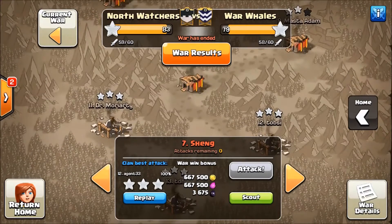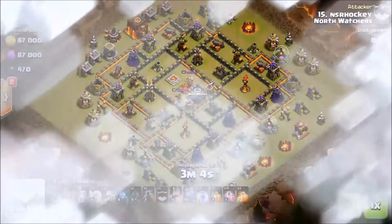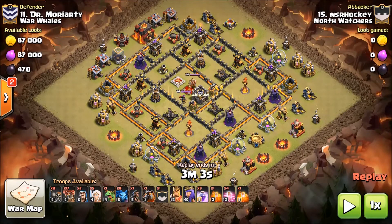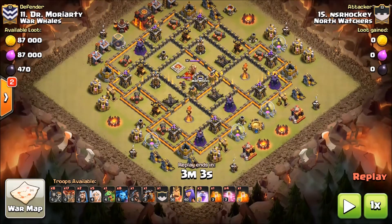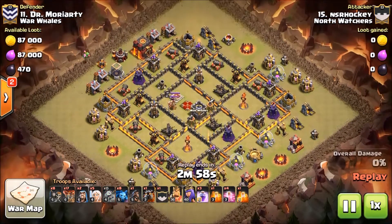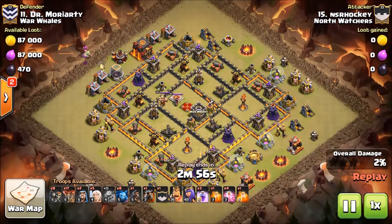That's number eleven, and it is a queen wall balloon. This base obviously is not max, but neither is Hockey's heroes, so it's tip for tat. His hogs are not max; I'm not really familiar with their troop levels so let you guys know in the comments. But a base like this cannot be toyed with, that's for sure.